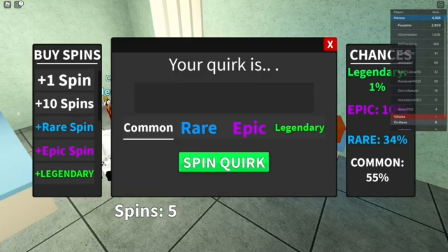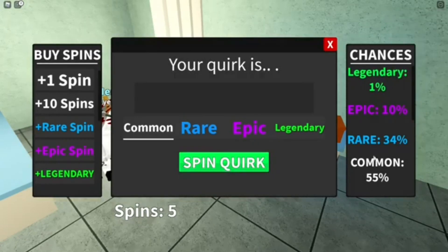Or, as you play the game, you level up and get a few spins — a few common spins. And you can just spin common, and you have a 1% chance of getting a legendary. I really wouldn't recommend that. Like, this is not a great way.